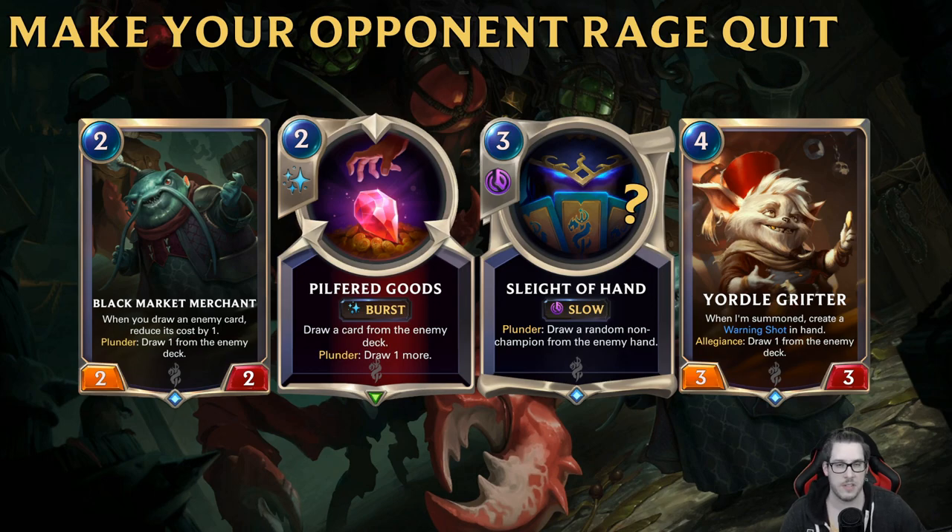Those three cards are pretty safe to build right now. I think the steal-your-stuff archetype is only going to get stronger in the following weeks. Sleight of Hand in a Karma deck might actually be really really strong — if you're trying to make a trolly Karma steal-your-stuff and mill-out deck, absolutely run it, it's probably going to be a really fun time.